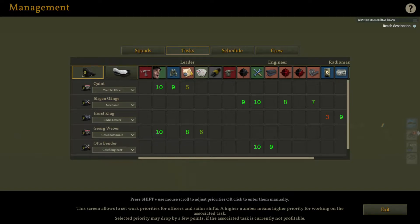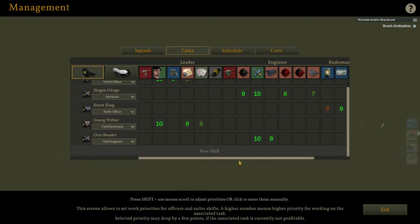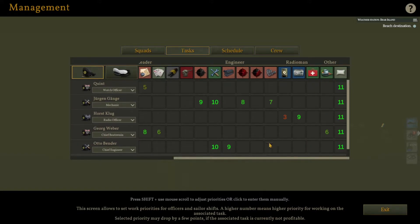Our watch officer Quint is our captain. He's good at calming people down, has good observational skills, and his navigation is good. George Weber is a bit better. There's also a new shift system where I can switch officer shifts and have guys on alternating shifts.